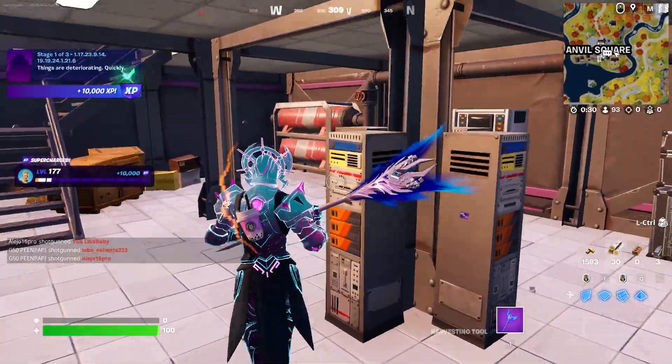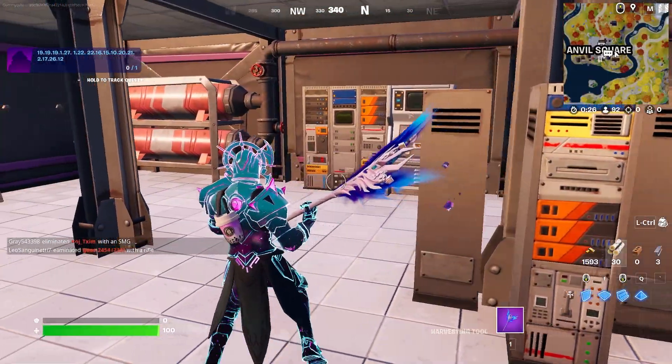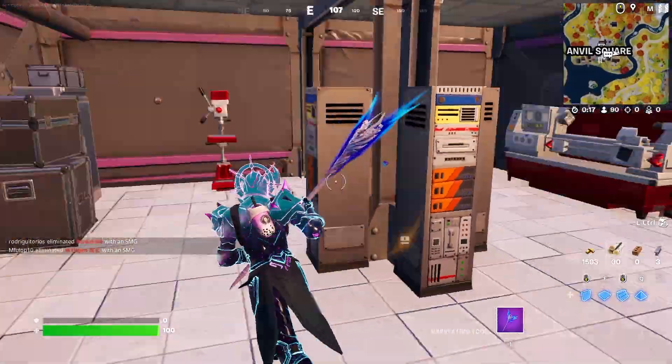Right over here at this table you'll be able to interact with these particles, which will then complete the first stage of that challenge — allowing you to actually complete that challenge. That's how to easily complete the 11723914 space 1919241216.